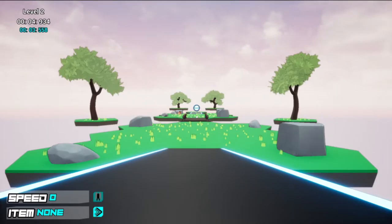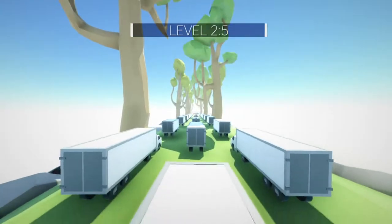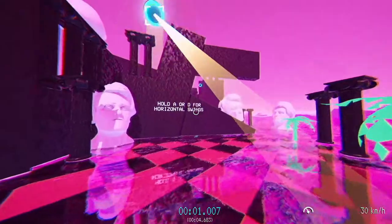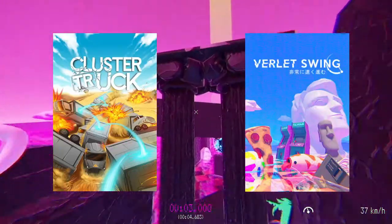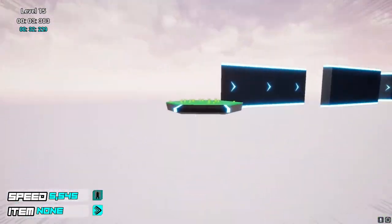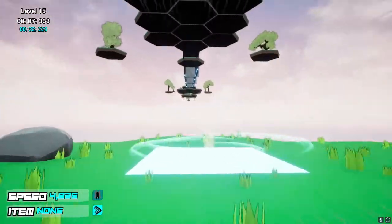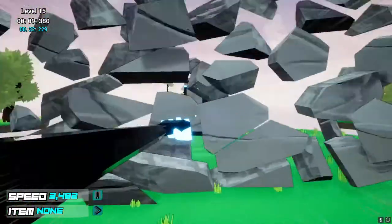Turbot is pretty straightforward. You're on one side of the level, and the goal is on the other. Get to the goal. It's heavily inspired by games like Cluster Truck and Verlay Swing, both fine-ass games you should definitely check out. What makes my game unique in this genre is the movement options the player has access to. Similar to my previous attempt at a game, you have source-like movement.